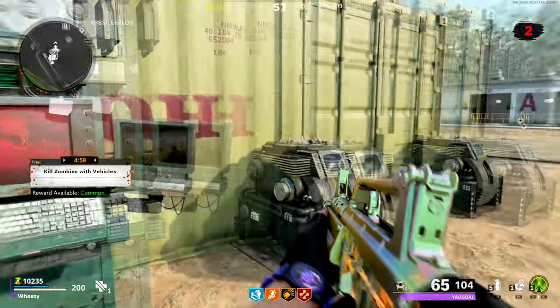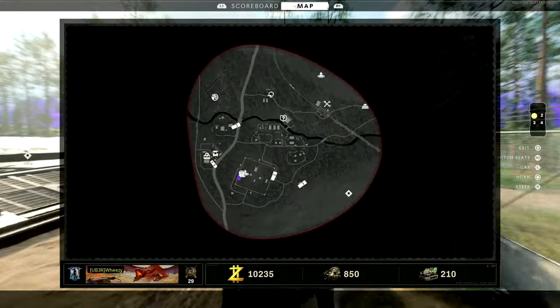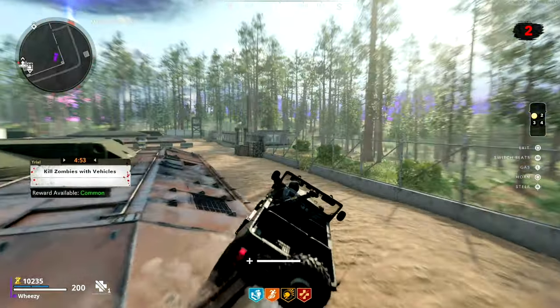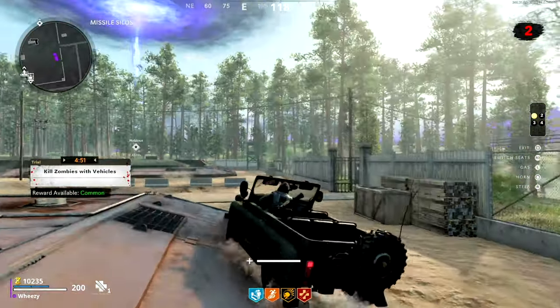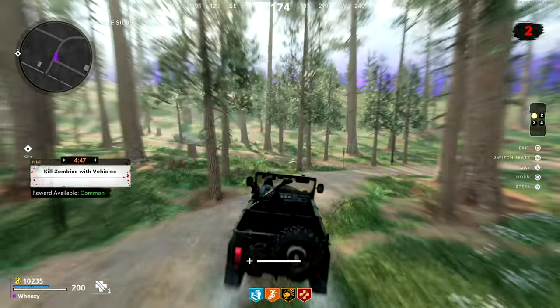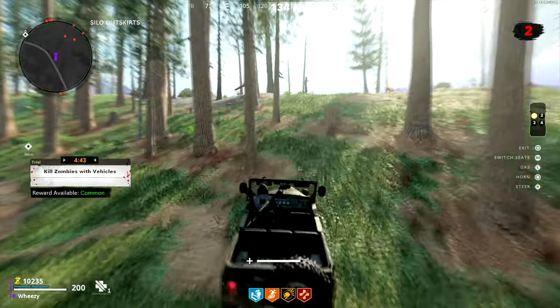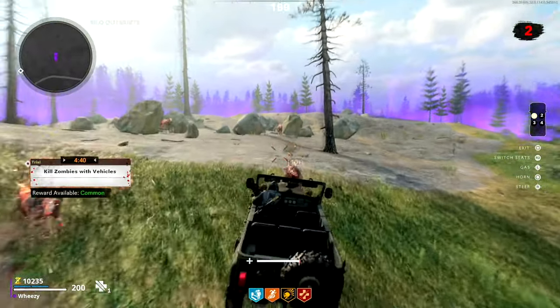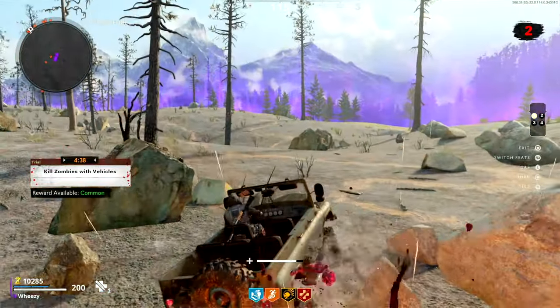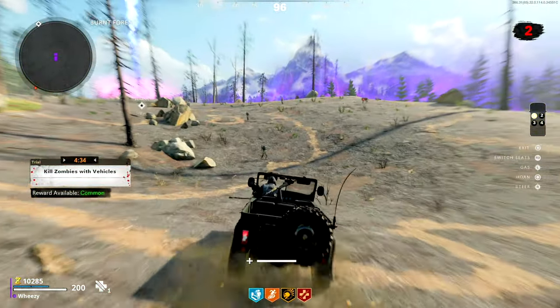There is actually a trial for killing zombies with vehicles, and there's nothing special to it. Find a vehicle — whether it's a jeep, a car, or a snowmobile — and start driving around running over zombies. It says zombies but it also includes hellhounds and even bosses, so any enemy you kill with a vehicle counts. Again, the trial box glows red every time you work towards the objective.